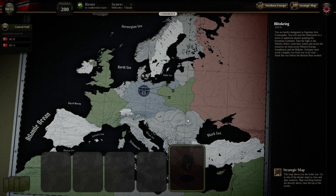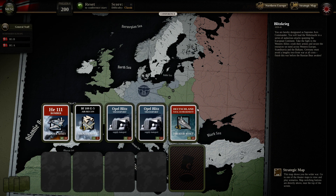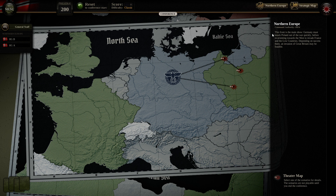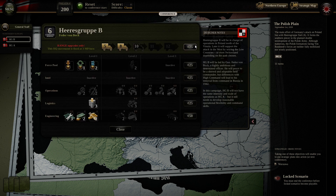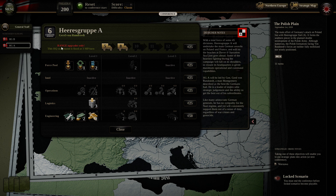We're going to play the Germans in the early war, and the game starts us out in a conference phase. Before you go into the scenarios, you can formulate some strategic decisions about what is going to happen in the actual phase. We have 200 prestige to spend — that's the in-game currency — and we can spend that on various upgrades to either of these Army Groups.